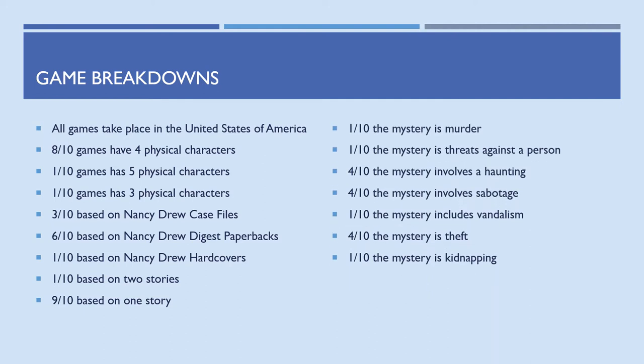Looking at the mysteries — the numbers won't add up to 10 because some games have more than one. There is one murder, one involving threats and attempted murder, four games involve a haunting, four involve sabotage, one involves vandalism (Treasure in the Royal Tower — vandalism in the library), four involve theft, and one is a kidnapping. And the treasure hunt count: six of the first 10 games involve a treasure hunt as the culprit's motivation, which I found really interesting.